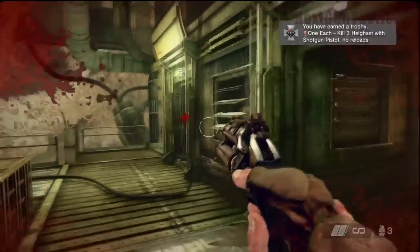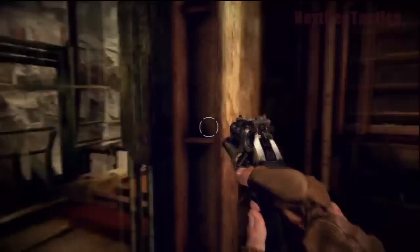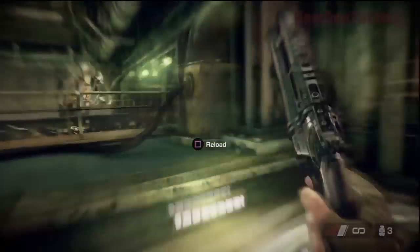Maybe we can do it again — and there's the trophy. We can kill another three, but those sentries are pissing me off. But yeah, do it on recruit. Just go to this mission — it's right at the start. Skip the cutscene and you can take these guys out.